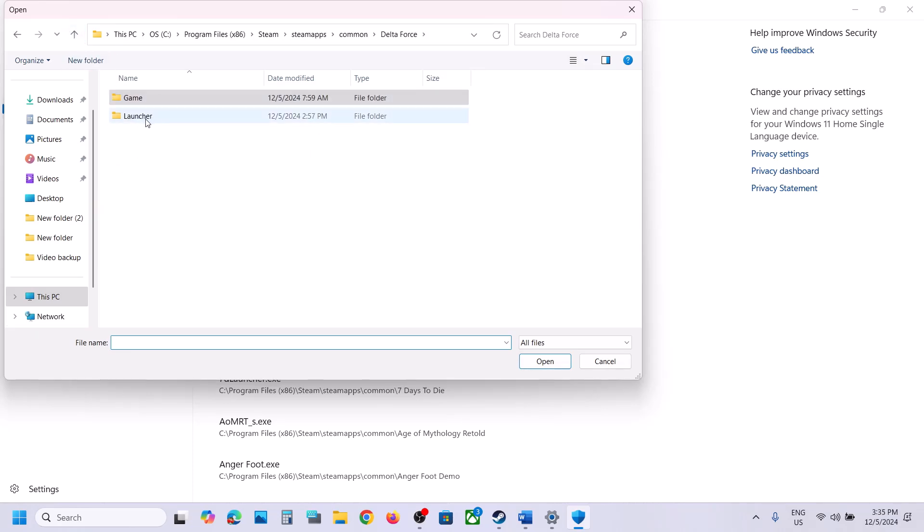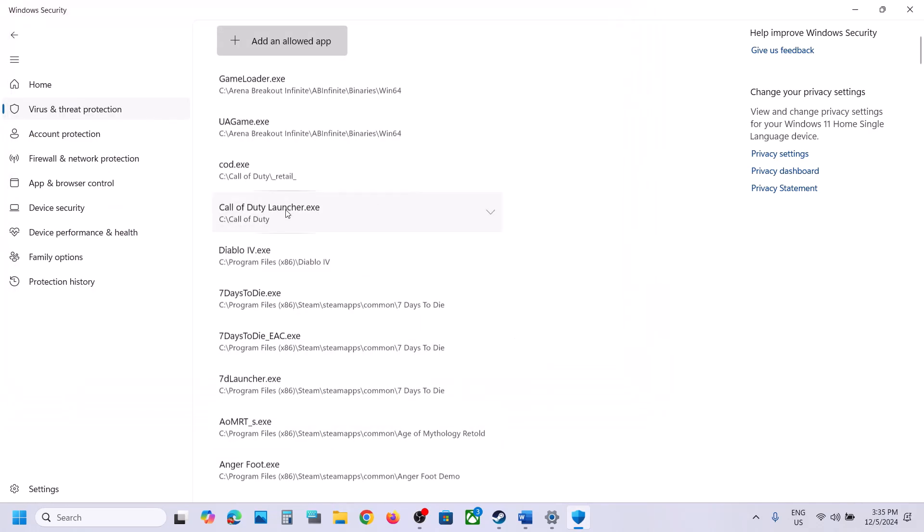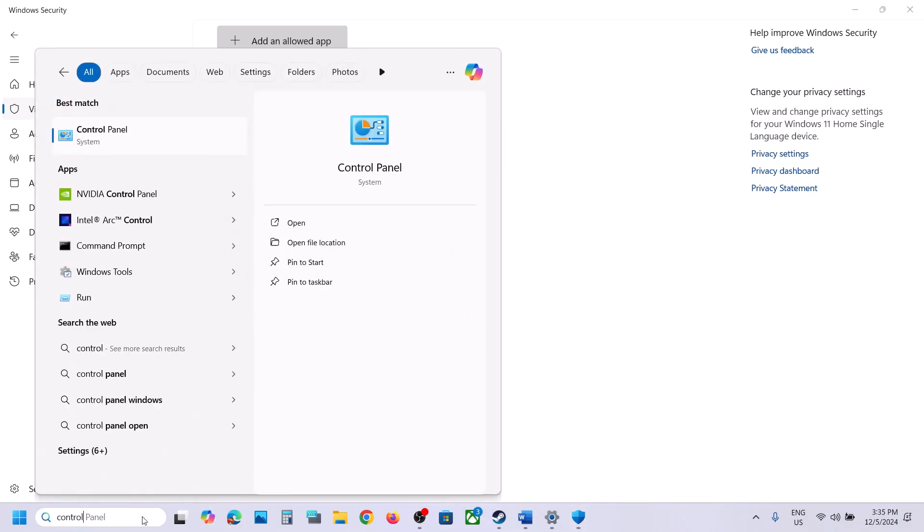Add all the .exe files from the game folder, then go back and open the launcher folder and add all those .exe files too. Then launch the game.